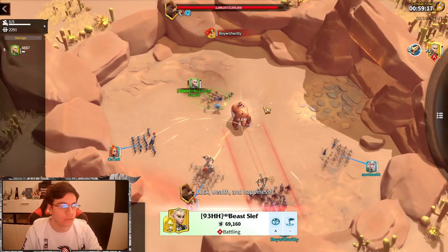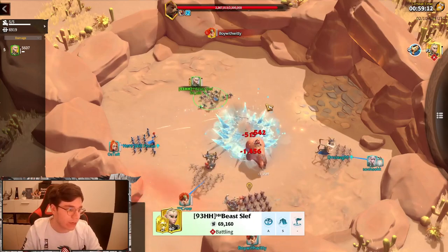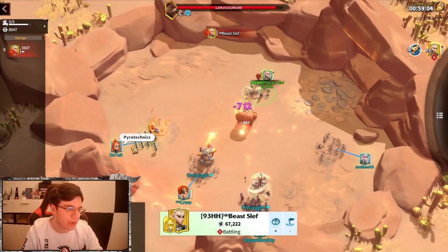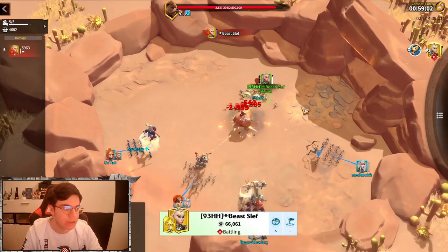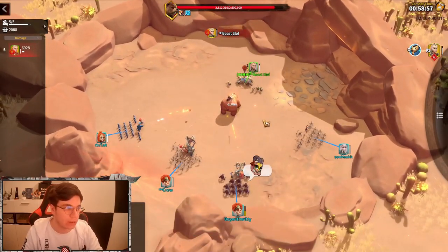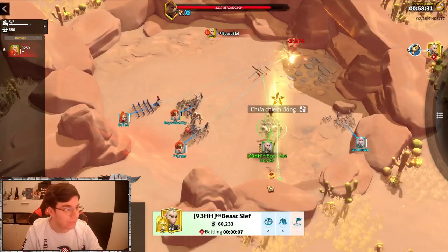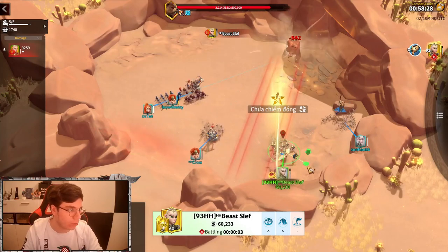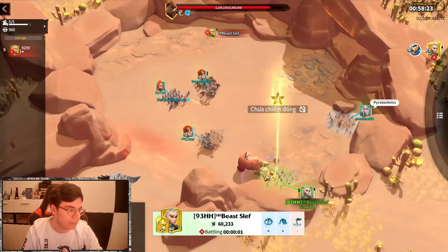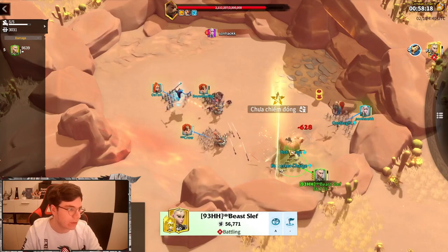Basically what you wanna do is use that artifact — that special fire quake artifact — to basically reduce the defense and also stun. Not like Oster did, not just randomly using it on the bear. You wanna use it on the bomb which is spawning every few seconds. So as you see here, there's a bomb and I'm going over to it already. I was waiting because he was charging the bomb, now someone used the artifact and you see it's having now one stack.